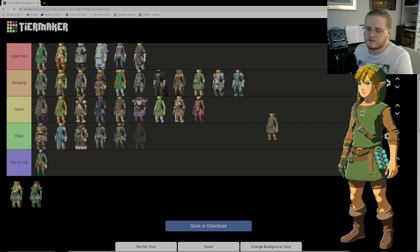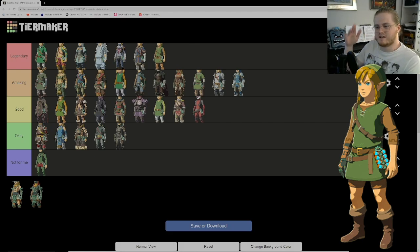Next is the final classic green tunic look — the Wild set from Breath of the Wild. I really like this. Is it legendary? I kind of want to put it as legendary, especially since this outfit was made for Tears of the Kingdom and Breath of the Wild. It keeps his hair intact with the parting he has, and you can change the colors which is really nice. He has shorts under it too. The colors are a bit muted for my taste, but it's really cool and surprisingly unique.